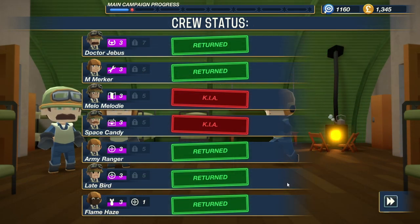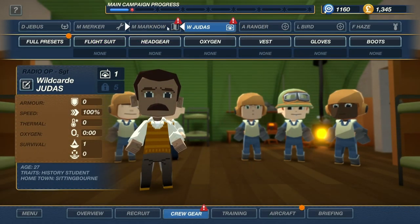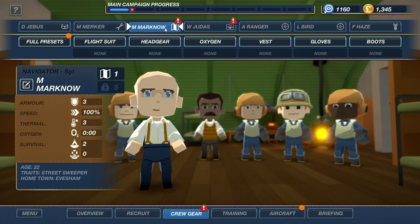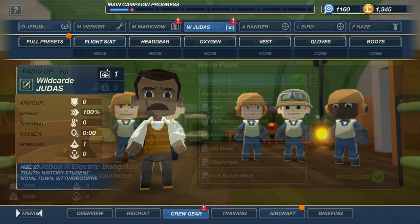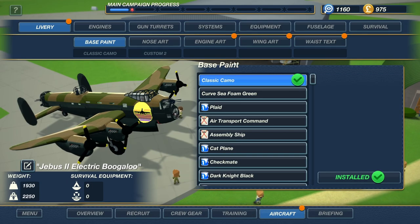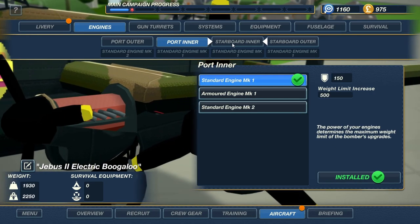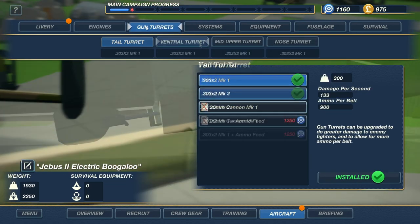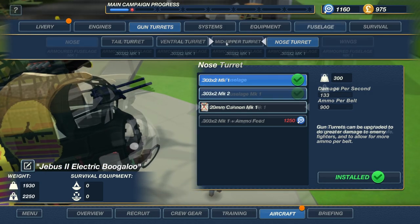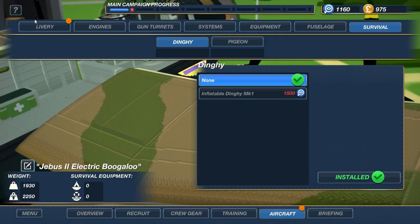Melody and SpaceCandy are both KIA. Jeebus can now do a corkscrew. I'll say hello to our two new people: new navigator Marknow, new radio operator Judas. So here we have the Jeebus 2 electric boogaloo. It does still have the upgraded engines — at least one upgraded engine. And it has a ventral turret. I don't really have enough to upgrade most of the rest, so that is going to have to do for now.